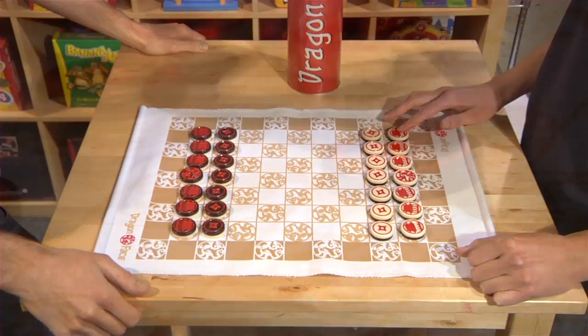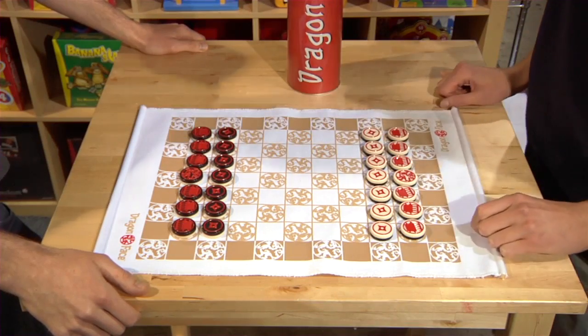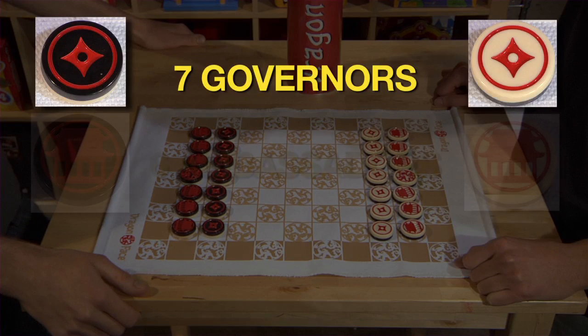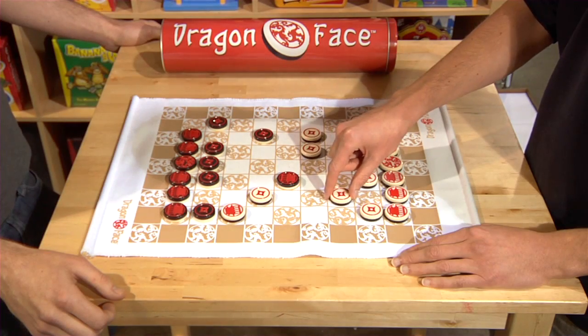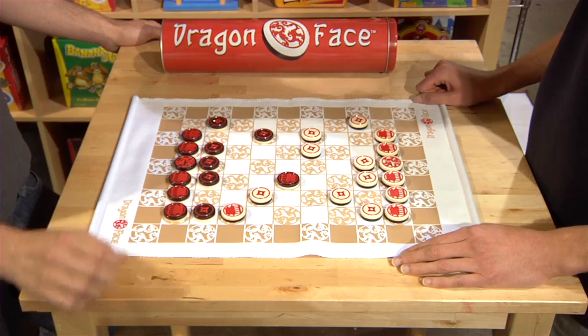Dragonface has a setup similar to chess. Each team consists of seven governors, six ambassadors, and one emperor. Unlike chess, Dragonface only has three types of moves to learn.